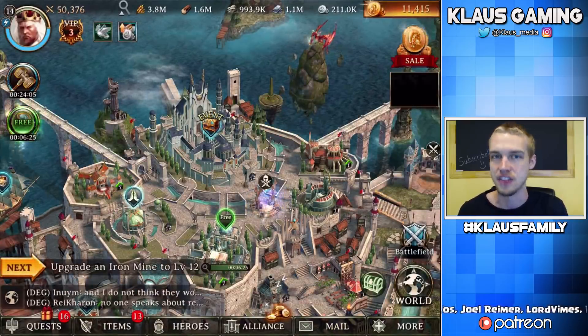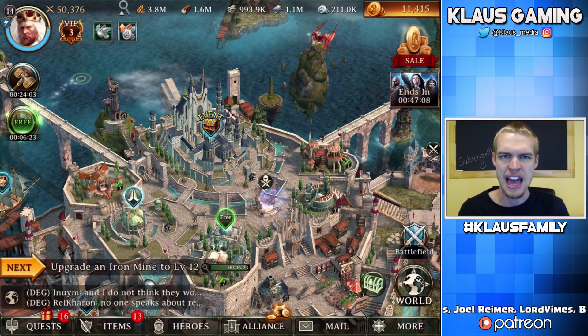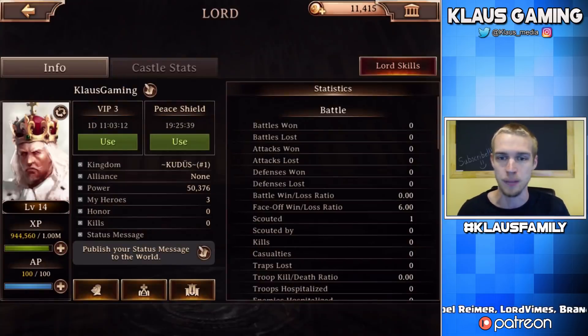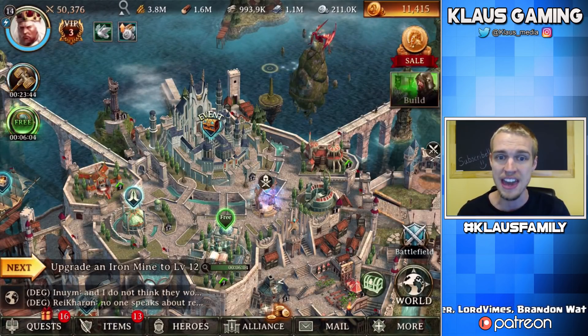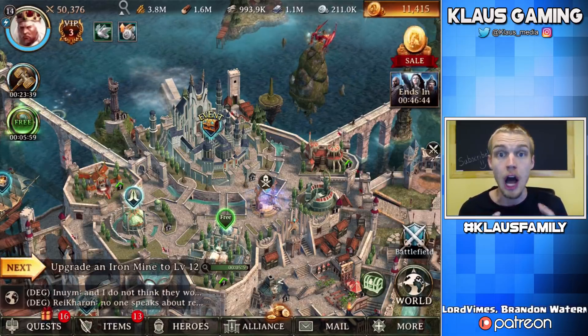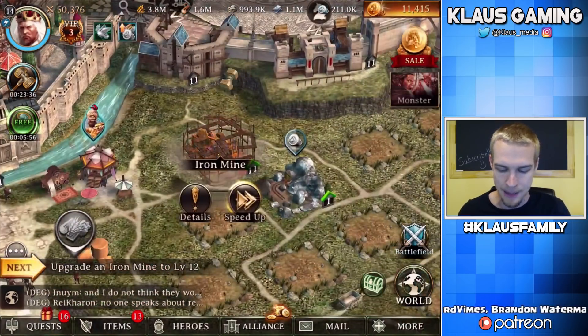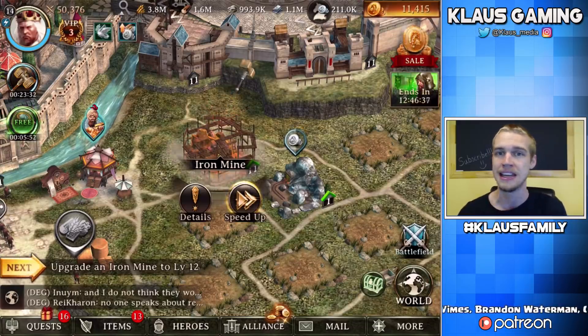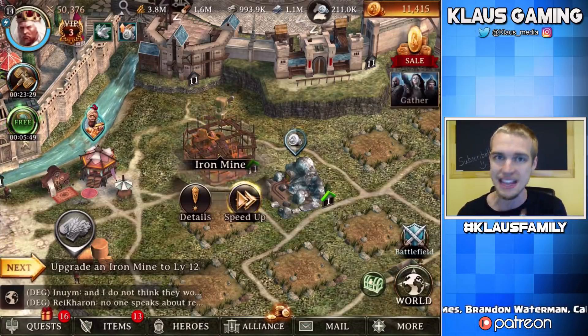If you look to the left of the resources, you can see the guy with the crown, the white beard, and the epic hair with the 14 at the top left — that is my profile picture. I'm on level 14 currently. 'Klaus Gaming' is my name basically and it gives statistics on the game. I'm not very advanced — I just started the game. Next to that at the bottom you can see the hammer with the 23-minute countdown. You can only build or upgrade one building at a time. Right now I'm upgrading this iron mine.